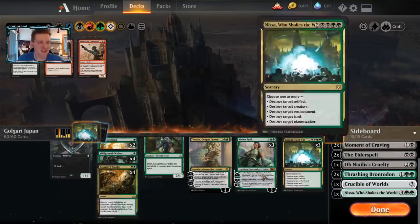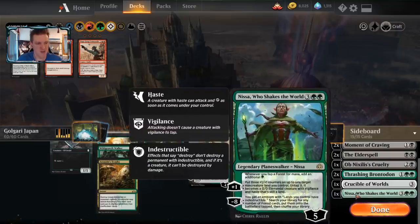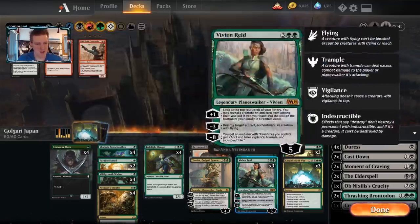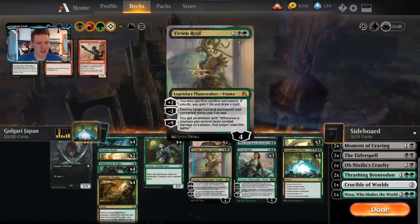Nissa Who Shakes the World comes in against green decks, other fair decks, and midrange decks as an extra source of pressure and a way to go over the top and create a super strong battlefield — also in games where Vivian Reid doesn't do much. If they're not playing any enchantments or flyers or artifacts, then Vivian digging up more creatures probably isn't very important, but Nissa Who Shakes the World to beat them down probably is.